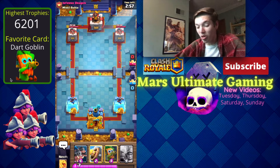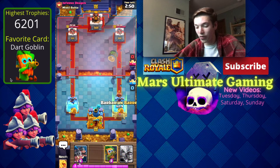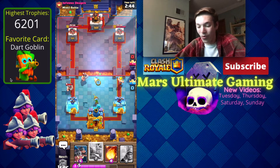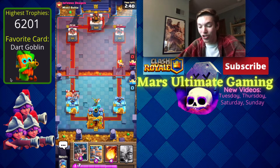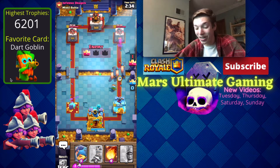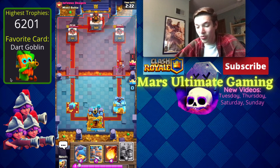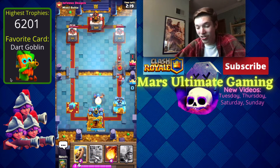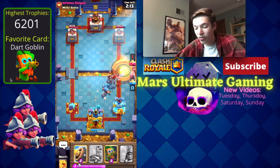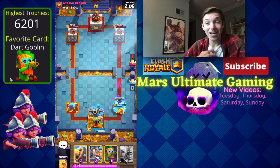Let's hop into a Classic Challenge game against Inferno Dragon to end the video. We go for a Barbarian Barrel and he brings in Elite Barbarians — I literally have no answer in hand with no Royal Recruits, and he takes my tower to start the game. Some of these matchups have been just absurd. This guy is spamming the bridge with Minion Hordes and E-Barbs — I'm starting to question if I even know how to play this game anymore.